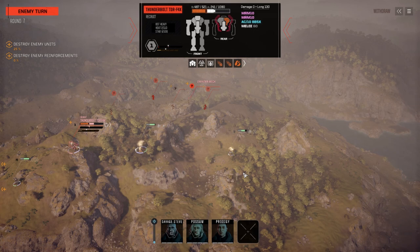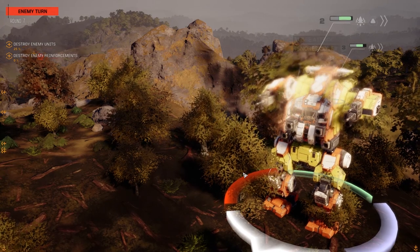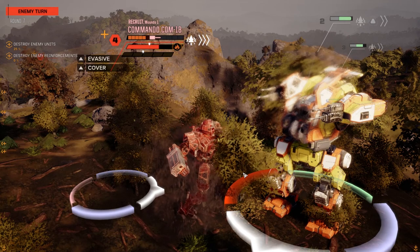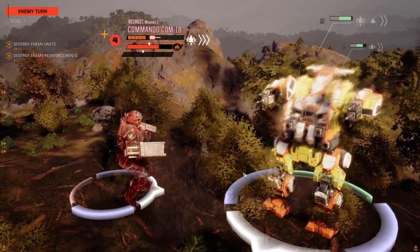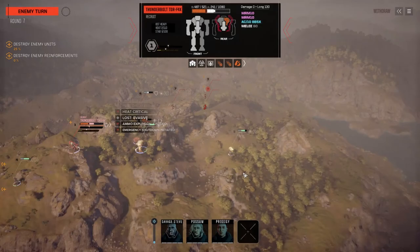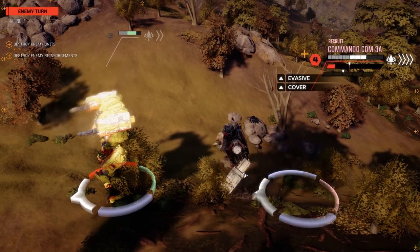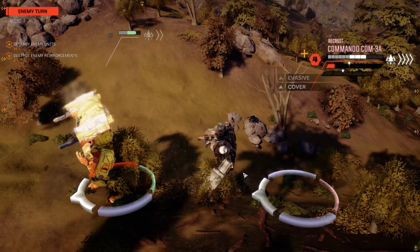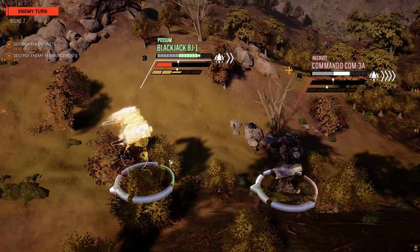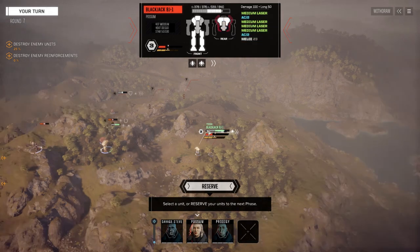The Blackjack needs to take another turn to cool off. We're not in any mortal danger right now — these guys don't seem to be moving forward. Pirate Locust, though. Here comes that Commando — he missed! Two chevrons of evasion saved us. So we have a target for the Blackjack now. He shut down! Well, at least now we can target his CT. Here comes another melee attack from the back with another Commando. 21 damage — but the Blackjack has got about 40 back armor. Not huge, but not bad at all.